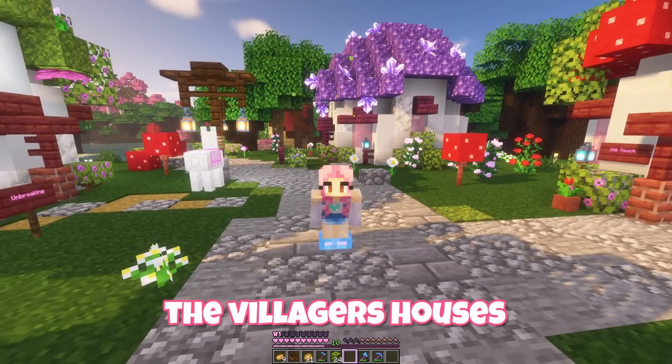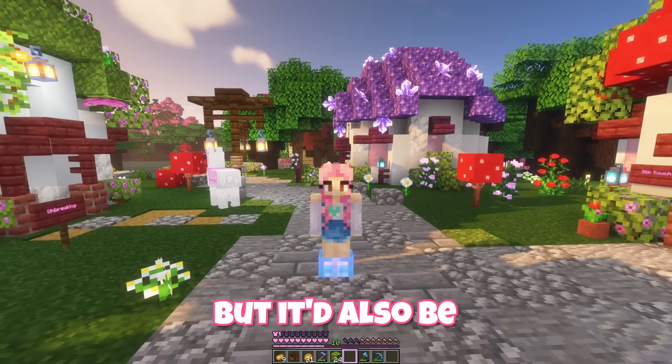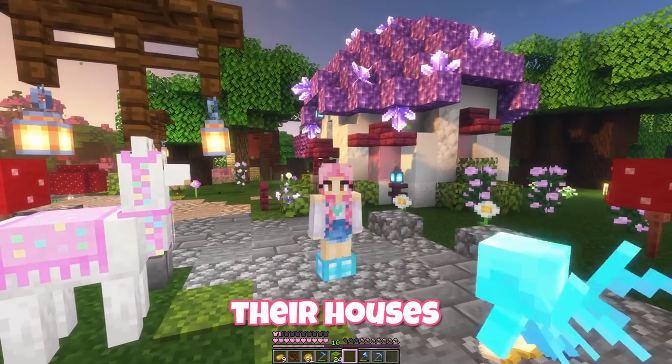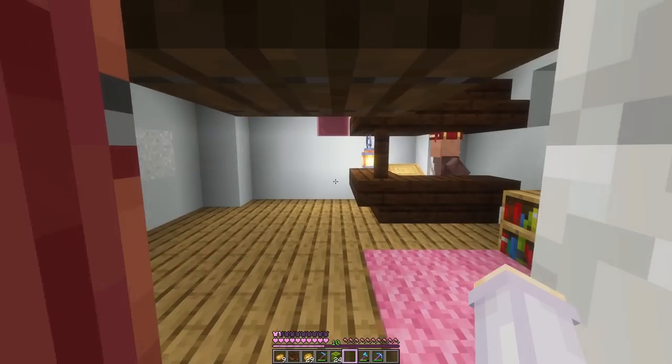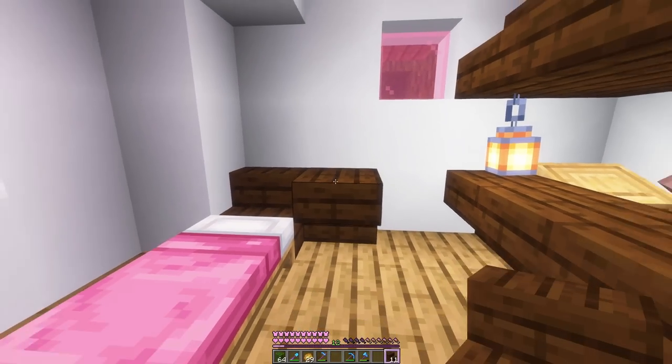Because they're all librarians it'd be easy to do them all the same but also kind of boring. So maybe some of them will have other hobbies and we can decorate their houses like that. Let's start by doing a pretty normal one - maybe this one. We'll go ahead and decorate this one like a normal cute Minecraft house.